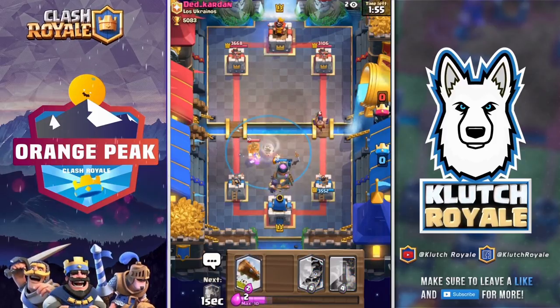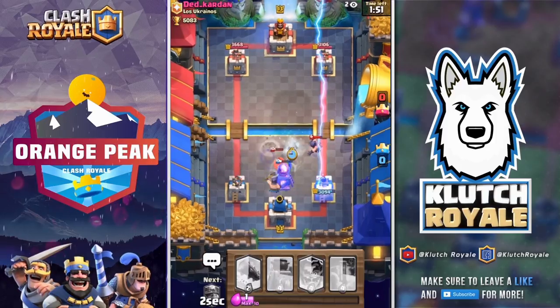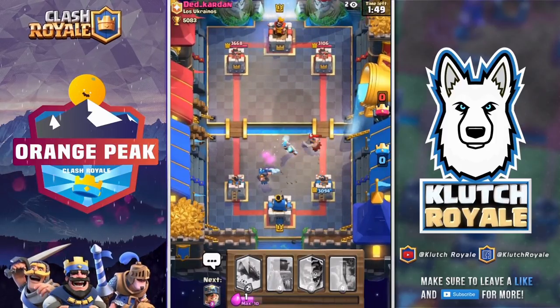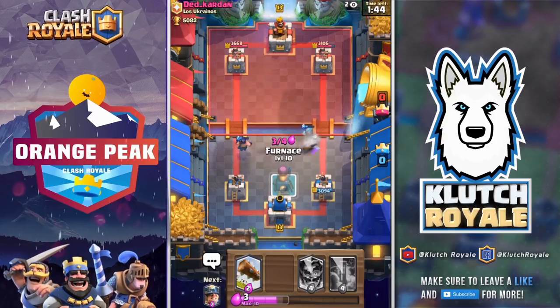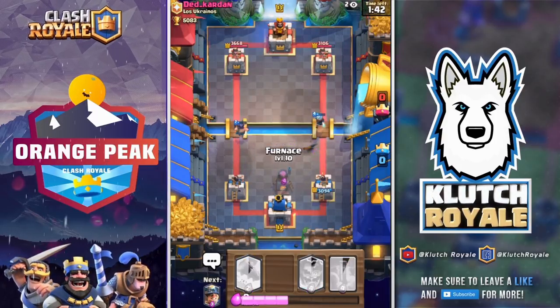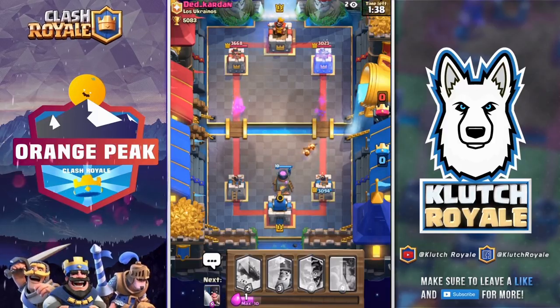We're not too worried about that executioner. We're going to get our tornado and our executioner down, and then put the ice wizard in there to slow everything down. He will use the lightning and weaken my executioner and take out my furnace, so now that we've stopped his troops we're going to slowly build up our defense again.